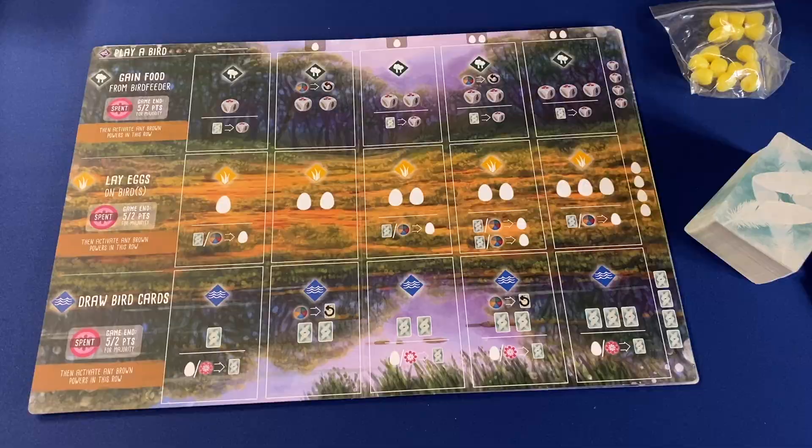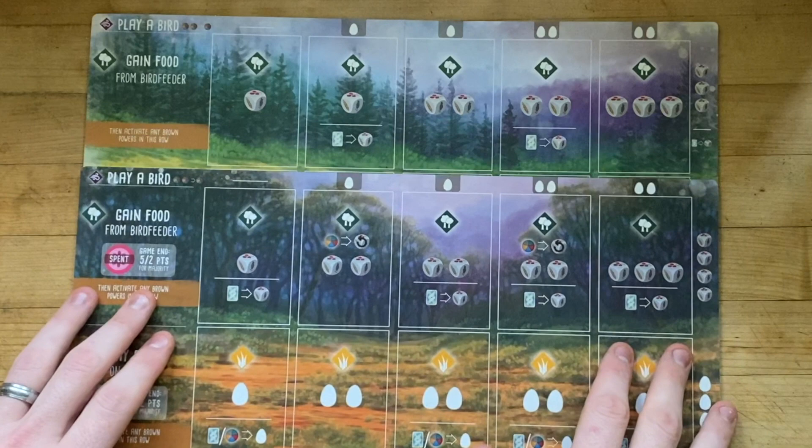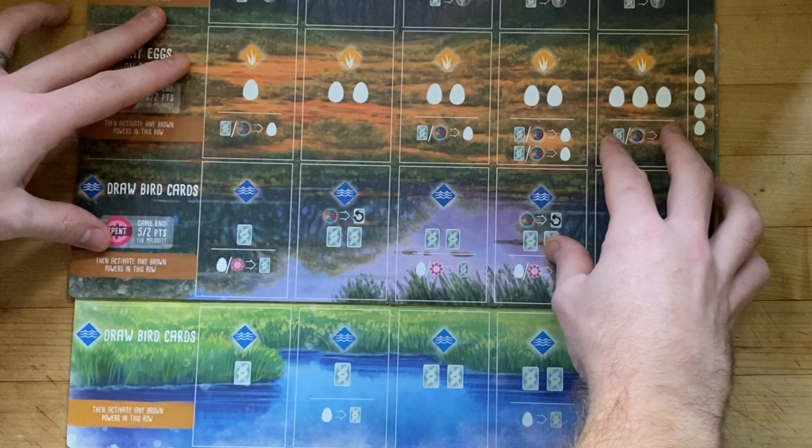the once familiar habitat rows that you've gotten used to have now been retooled in what feels like a direct response to some of the criticism of the original game. The forest and wetland — aka food and card draw rows — are now more powerful, starting essentially a step ahead of the old board, whereas the infamous grassland row starts essentially a step behind the old board.